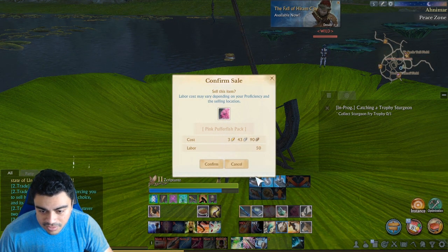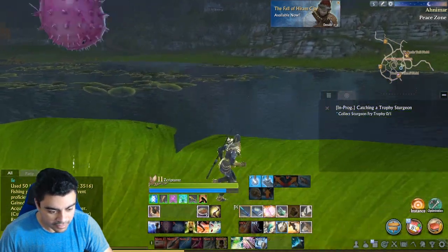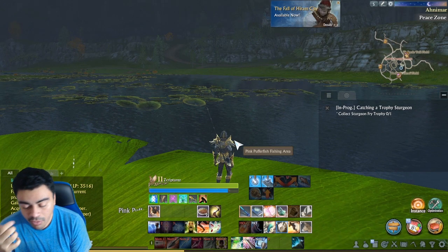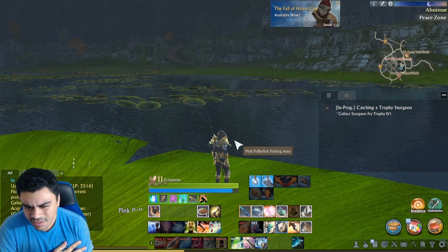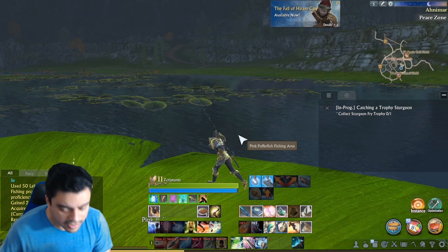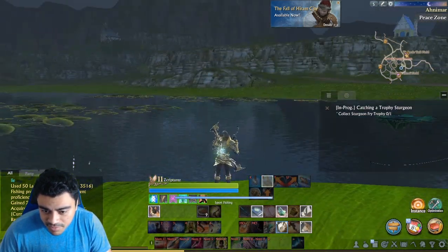I guess we sell it since that's not the fish we wanted. We get three gold, 47 silver, 43 for that. It costs 50 labor — hey, that's actually good! I mean, if I'd opened a coin purse it would have been one gold for like 25-30 labor or something. So yeah, I think that's pretty worth it. This is more fun than opening coin purses, I'll tell you that much.